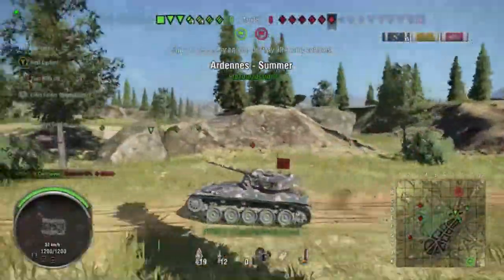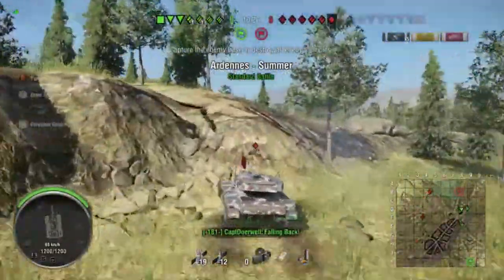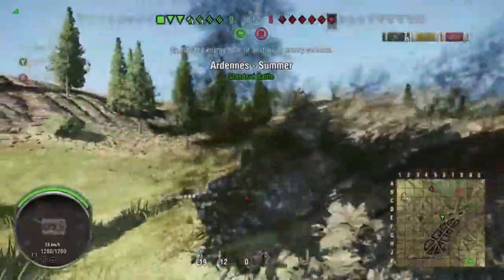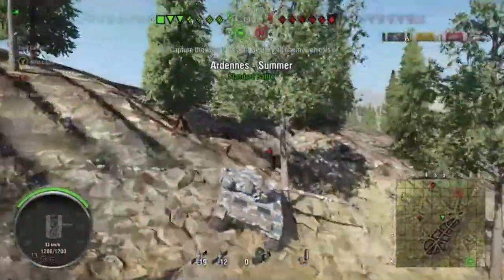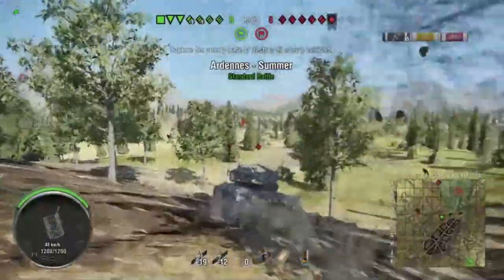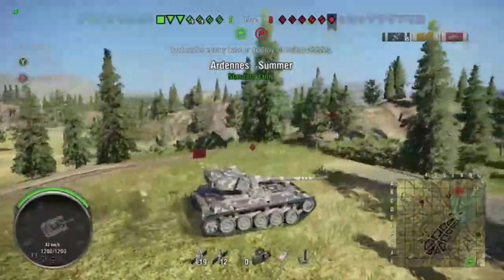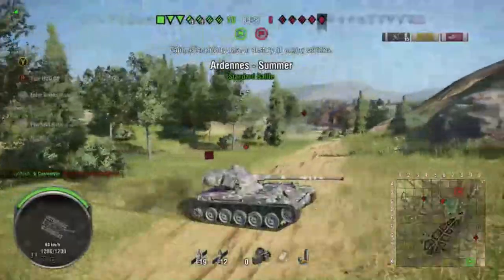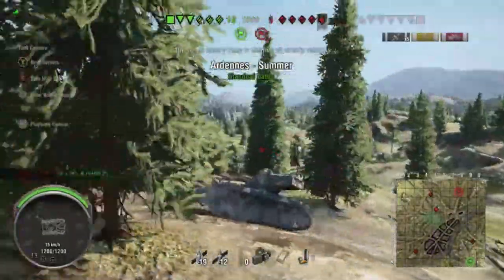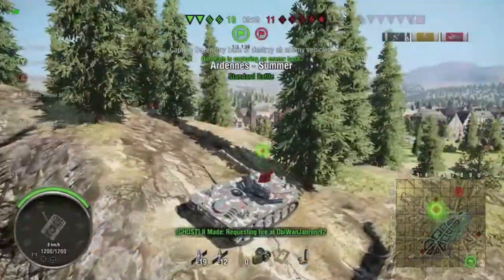He says 'falling back, defend the base.' Now this is where my teammates are helping the 705A that's stuck, and it's safe for him to assume they're going up towards the cap. But they actually are going south. He's going to play it pretty safe and try to spot them from a distance — he's not just going to run in there with his head cut off. He hasn't spotted anything yet, so I'm guessing he's thinking they didn't come back there. He switches gears and starts heading back towards the four line.